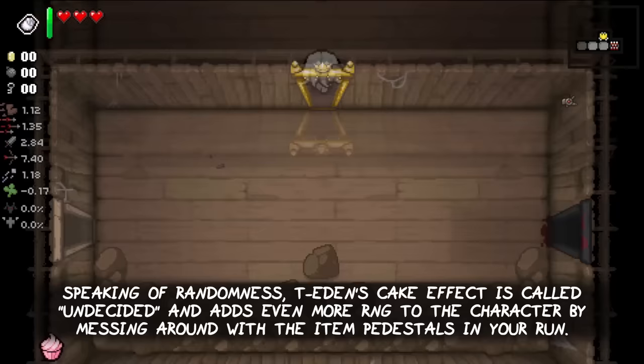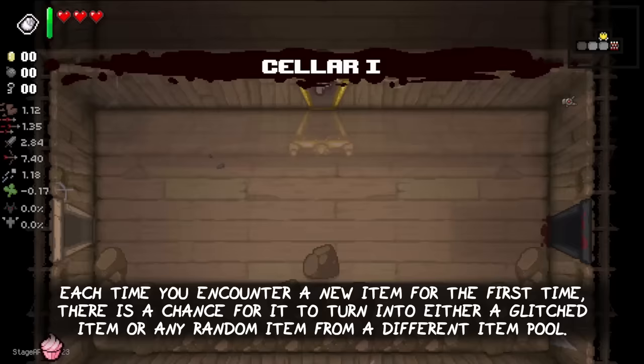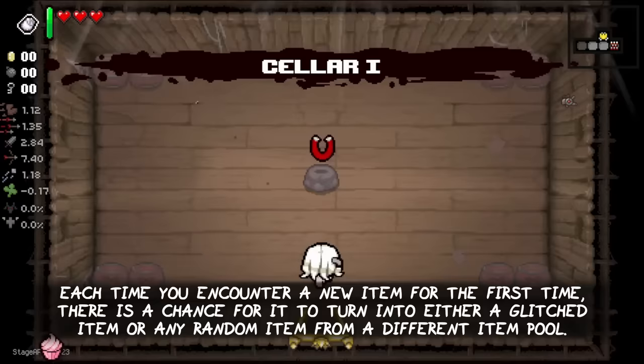Speaking of randomness, Tainted Eden's cake effect is called Undecided and adds even more chaos to the character by messing around with the item pedestals in your run. Each time you encounter a new item pedestal for the first time, there is a chance for it to turn into either a glitched item or any random item from a different item pool.